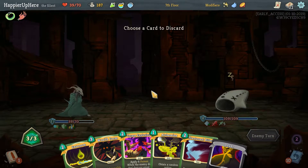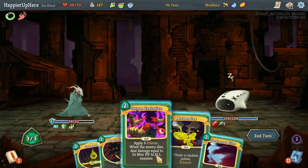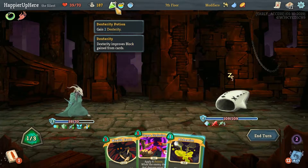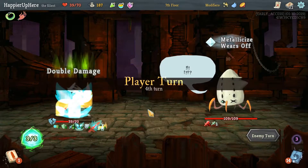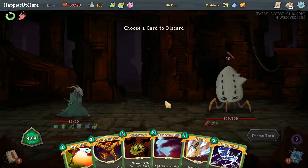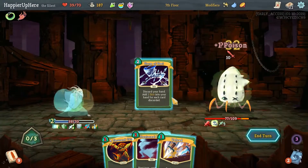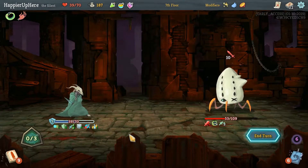Would love to play the Wraith Form at some point. Let's do Invenom — that'll make something cost zero. Phantasmal Killer — that's unfortunate. I wanted to play the Corpse Explosion too, but here I'll do the Essence of Steel. Let's see what Alchemize gives us — Weakness Potion, very handy. Ten incoming — Storm of Steel will give us a bunch of Defense thanks to After Image. Probably don't need Nightmare. Let's do Glass Knife, Storm of Steel. Five, nine — we're just one shy. Nothing we can do. That's unfortunate.